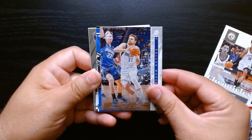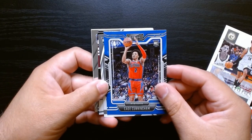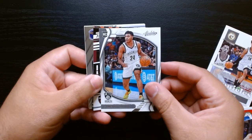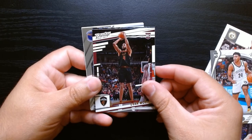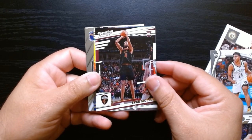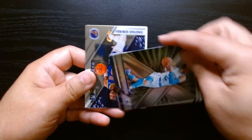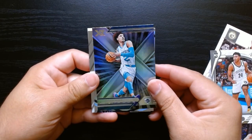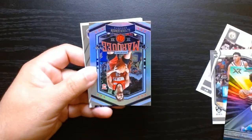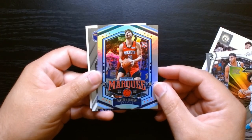Luca on the Luminance. Cade — we got a Cade Playbook Rookie, we'll set that one to the side. Cam Thomas — Cam Thomas was killing it there for a minute. Evan Mobley on the Bronze Prestige. The XR of LaMelo — these are always cool looking, they're all shiny. We got Sangoon on the Marquee Rookie.